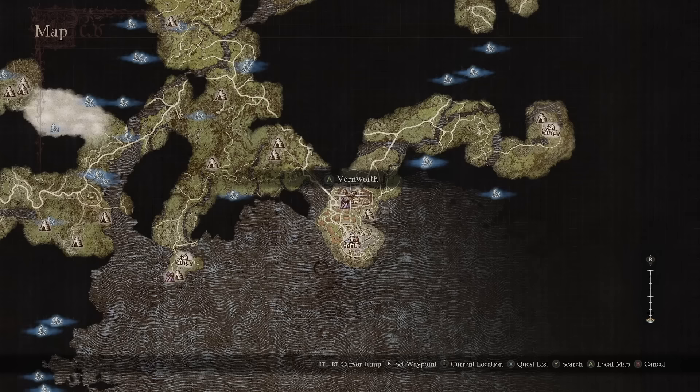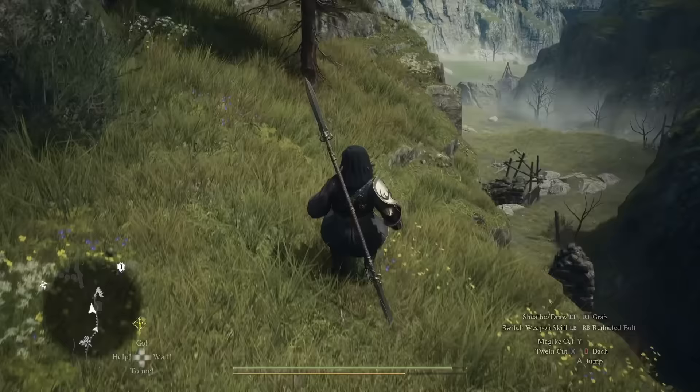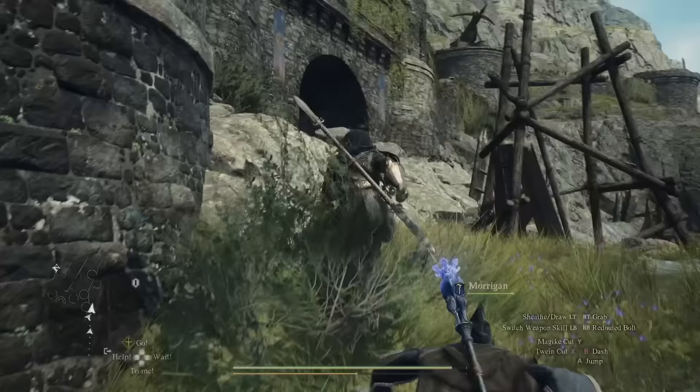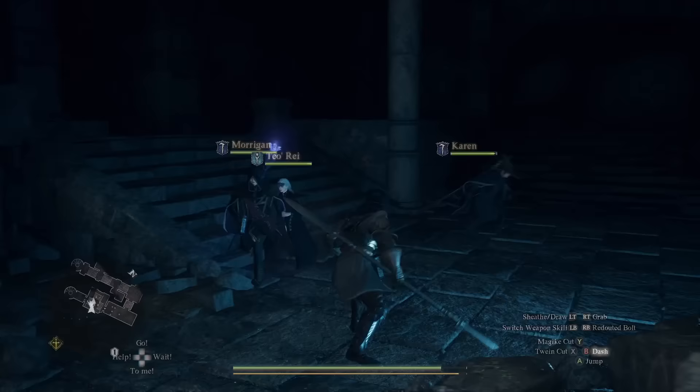Next, we need to go from Vernworth northwest all the way to the Ancient Battleground. You can take an ox cart to the Checkpoint Rest Town and follow this path along here. If this is your first time here, there'll be a Cyclops and a Dragon duking it out down in the battlefield, but we can avoid that. We can just run up the left side of this cliff here and head into this castle. When you get in here, there's going to be a bunch of skeletons that spawn, and you can fight these or avoid them if you want.